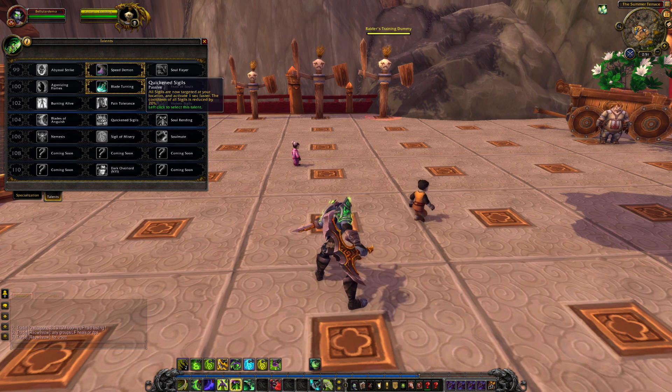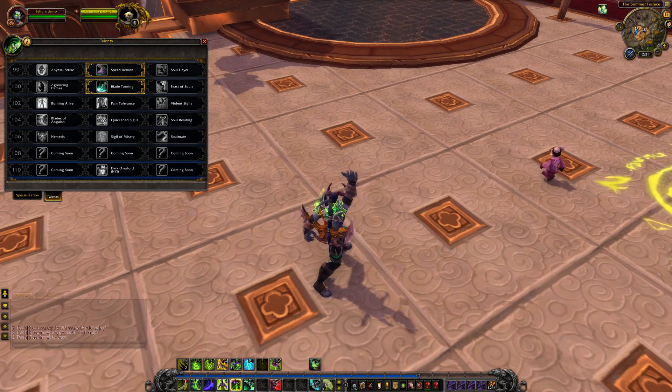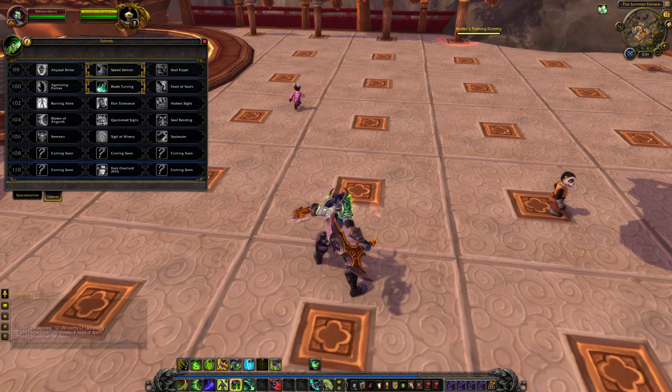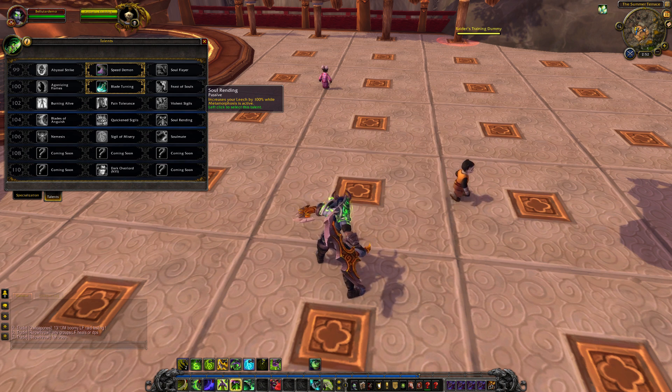Quicken Sigils — all Sigils are now targeted at your location and they activate one second faster, and their cooldown is reduced by 20%. So you trade the ability to target them wherever you want for them applying at your feet, activating faster, and having a shorter cooldown — depending on your situation, that will be a very good increase. Soul Rounding increases your Leech by 100% when Metamorphosis is activated, meaning you'll be doing a lot more self-healing while in Metamorphosis.